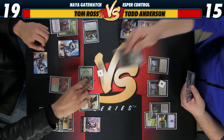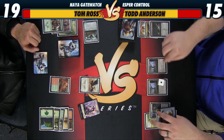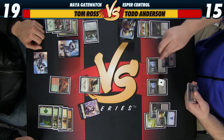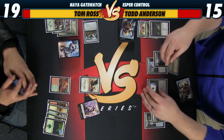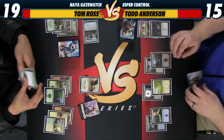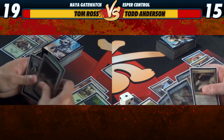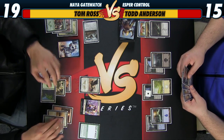Biggest overall threat is the Warden — we don't really care about him gaining all the life. We could delve our graveyard and put a counter on the Mage-Ring Network, but I think it's more important that we can cast Dig Through Time this turn. Cast this — Land, Preacher, or Planeswalker. I guess I'm getting Planeswalker.